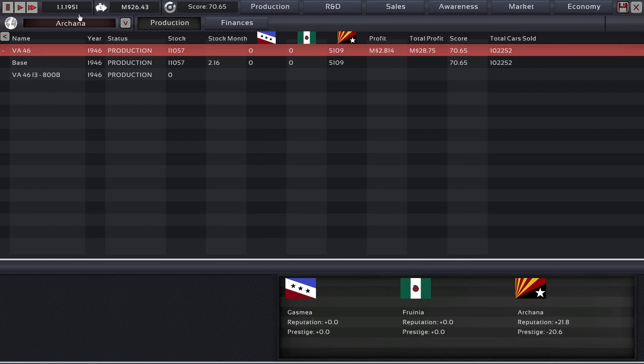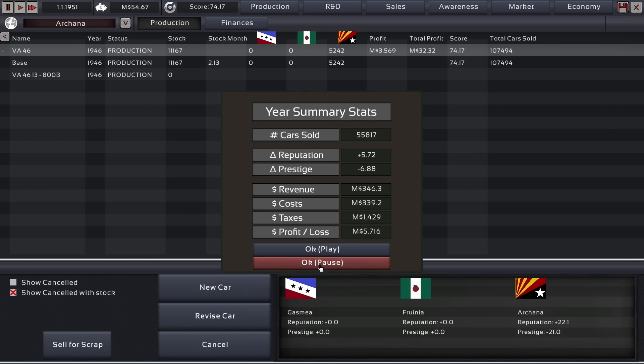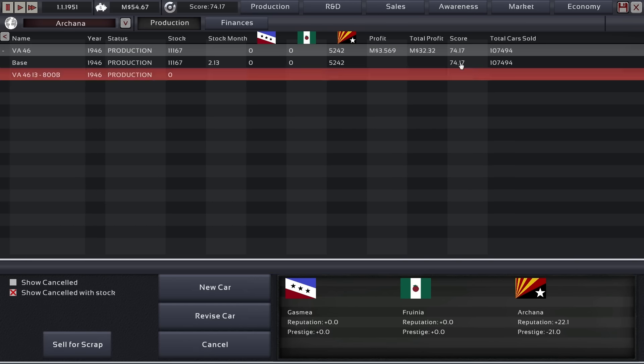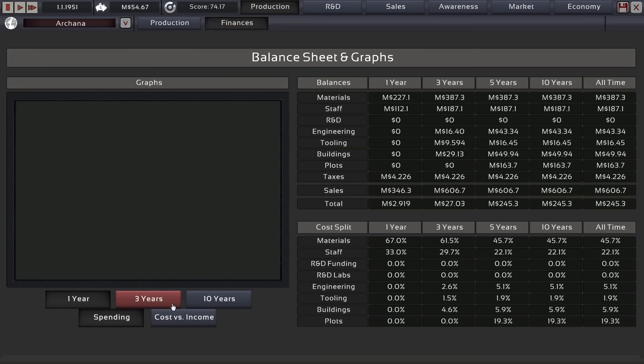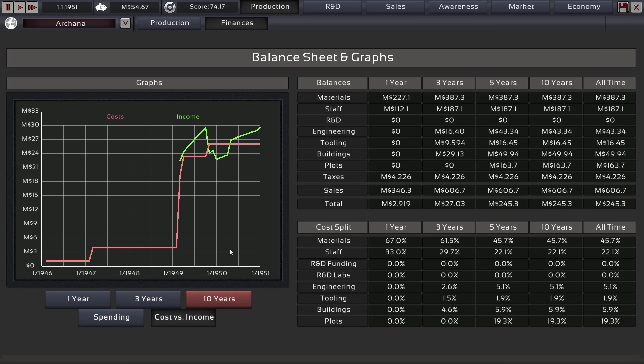Let's build a new car and upgrade our factories. We've only made 74 score — that's really bad. But it is the market which dictates how much score you make; we can't really sell to anything that has any kind of prestige going for it. Let's take a look at the finances though — that is very important. It has been going up quite a bit.